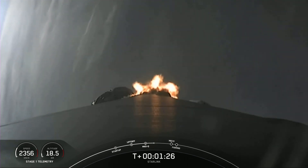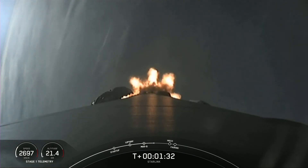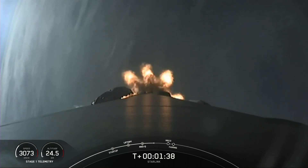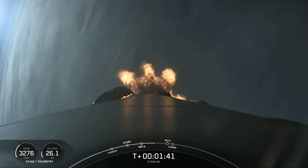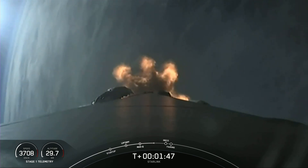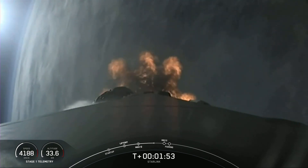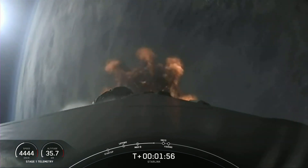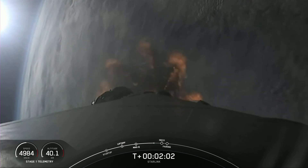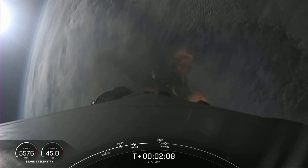Now next up, we do have four events happening. That will be MECO, stage separation, SES-1, and then fairing deployment. MECO is main engine cutoff, and that's where all nine of those engines that you see right now lit up on the first stage will shut down and help slow the stage down in preparation for stage separation. That will be when the first stage separates from the second stage. The first stage will make its way back down to Earth and land on our drone ship, Just Read the Instructions. And the second stage will continue with SES-1, or second stage engine start one — that's where we light up the MVAC engine on the second stage. And then shortly after, we will deploy the fairing halves.